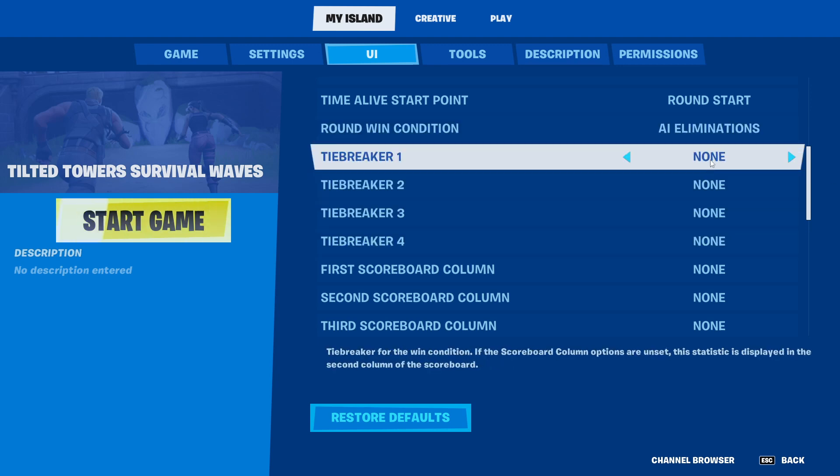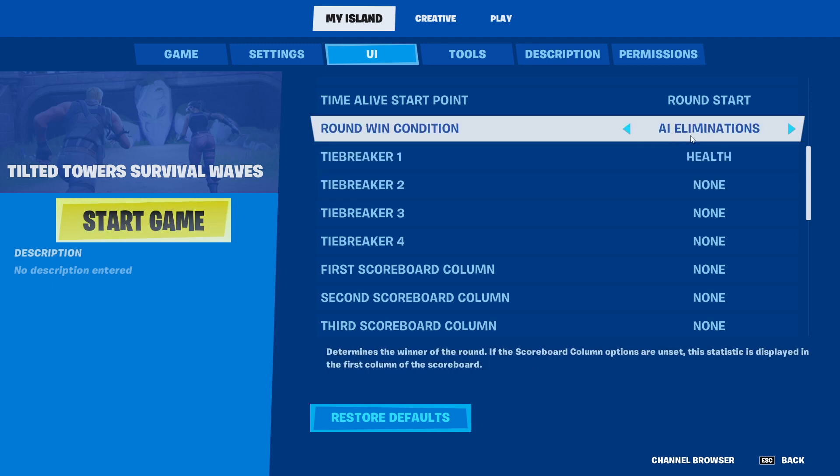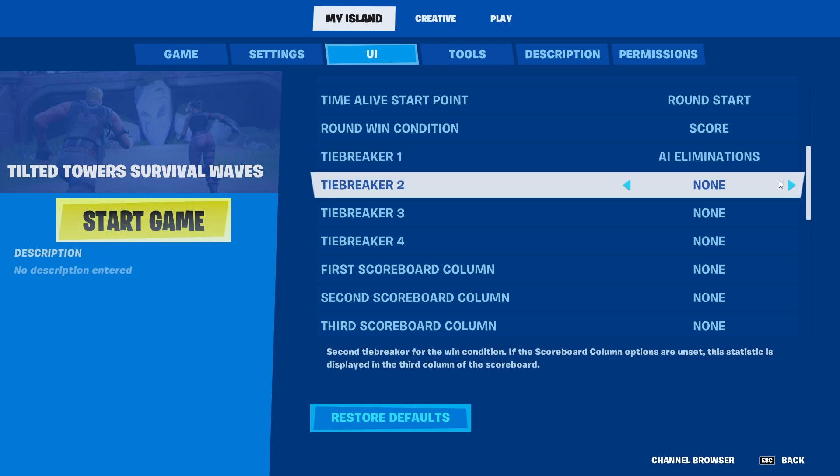Under round win condition we have AI eliminations, and we could also use health as the backup — meaning the person with the most health at the end would win. Instead of AI eliminations we could actually use score, and then use AI eliminations after that as a tiebreaker, though it would probably never come to that.